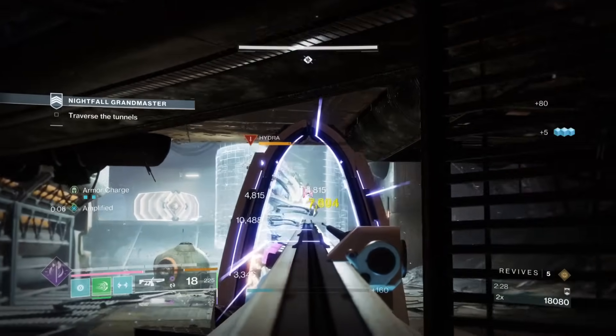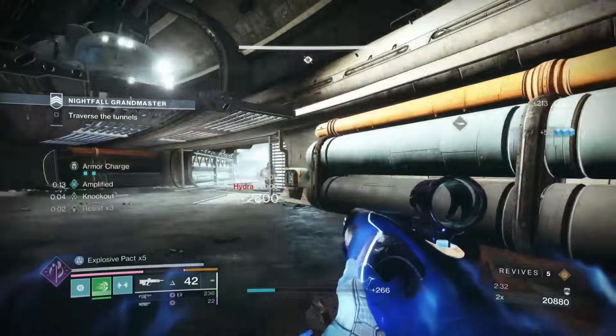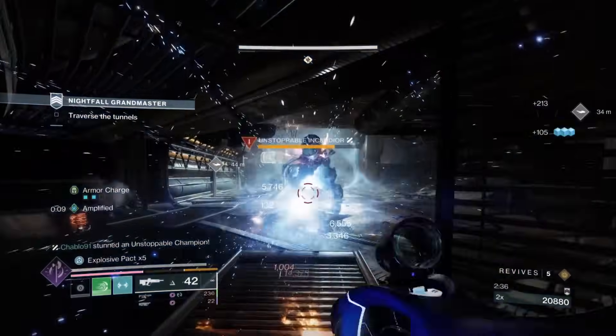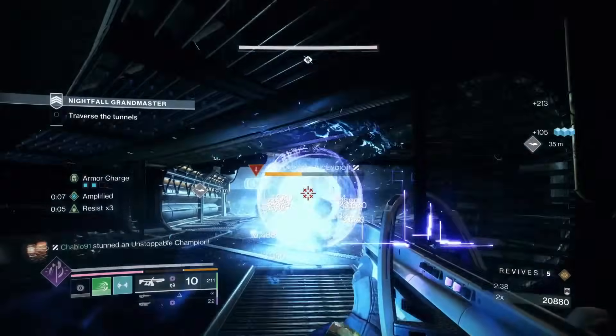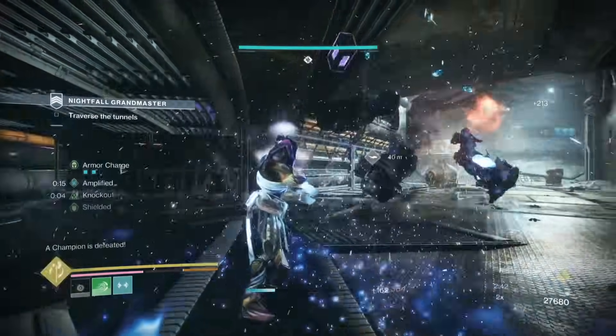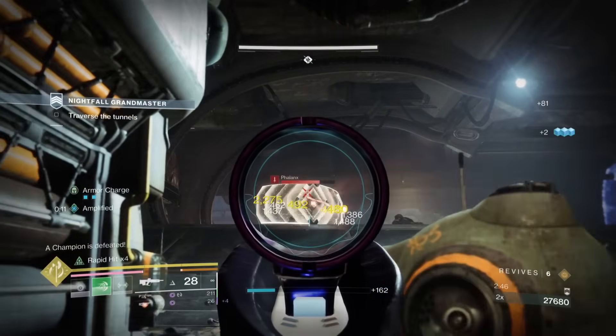Let's get some damage on this Hydra and see what good damage it's doing. Really good damage there - the Hydra was jolted. We'll get a stun here from our melee, then a pulse, then a bit of bait and switch. Actually, we don't even need Edge Transit - the blast did so much damage from the gun that I didn't need to swap to the heavy GL.